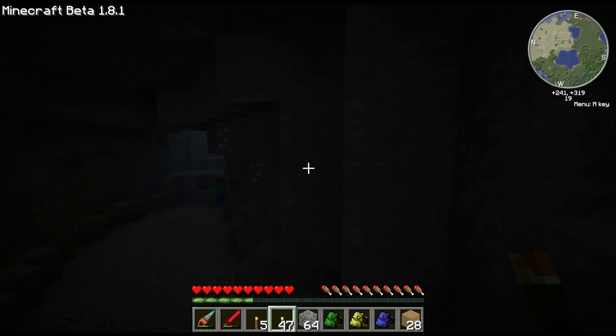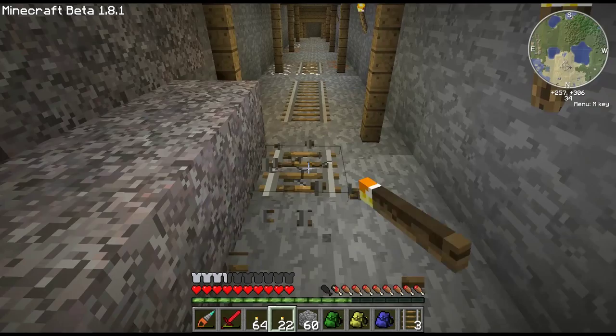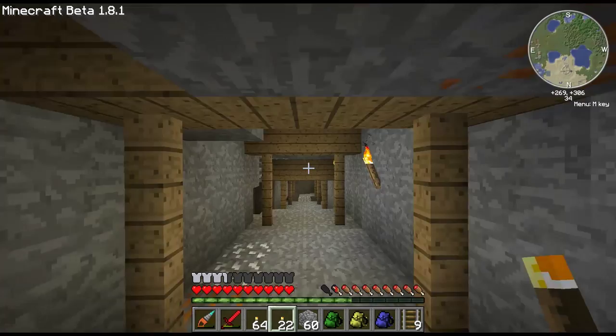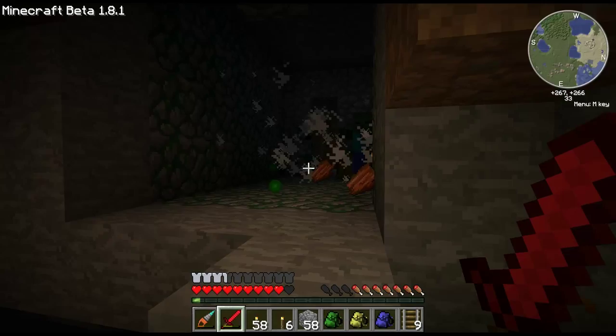Okay guys, so I'm in this mine cave and I'm still exploring it — it's really huge. But I wanted to show you that I am picking up mine carts, and this is for another project soon. I'm going to connect my house — at least the very bottom floor — to my mine shaft which is over in that village. So any mine carts or mine tracks I see I'm going to be picking up and saving up for that, so I don't have to waste a lot of resources.